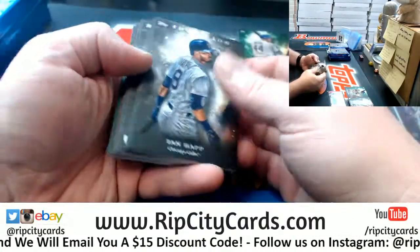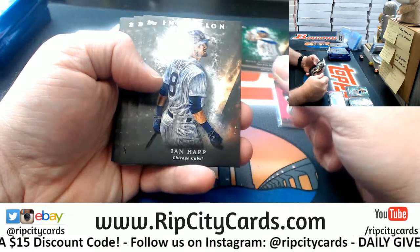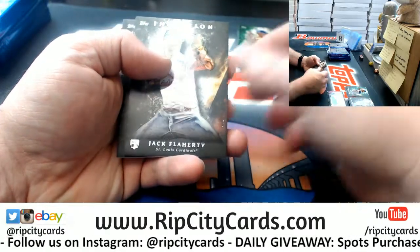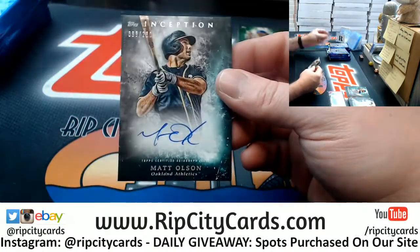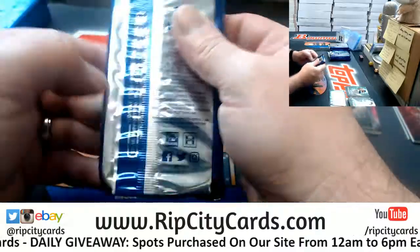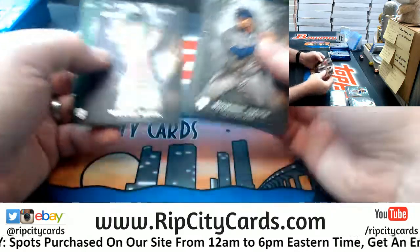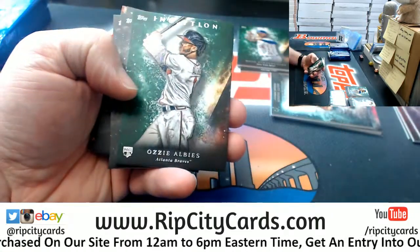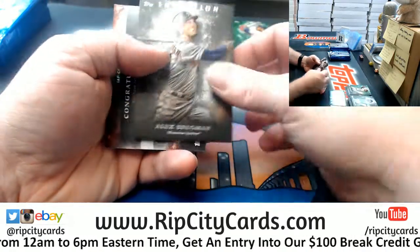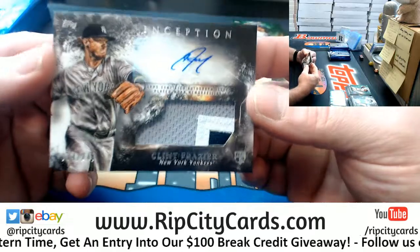Mets, I believe in you! Machado to 75, center guard green, Ian Happ, Ichiro, J.P. Crawford rookie, a Flaherty rookie, and a Matt Olsen to 230 for the A's. A Mookie Betts to 150, Albies rookie green, Dominic Smith rookie, a Newcomb, a Woodruff rookie, a Bregman, and a Clint Frazier three-color patch autograph numbered to 249 for the Yankees.